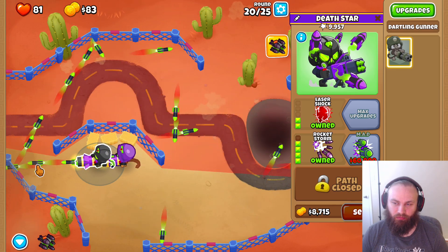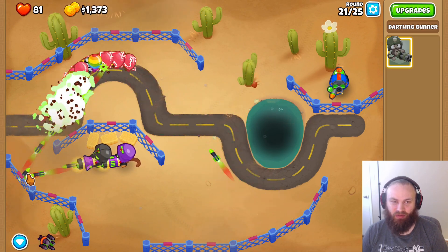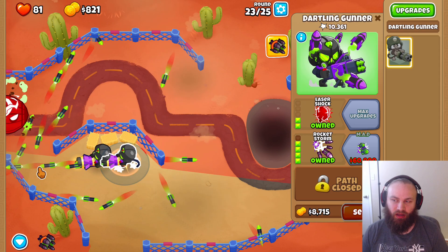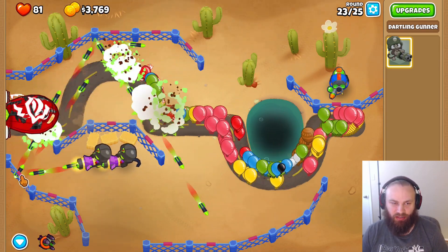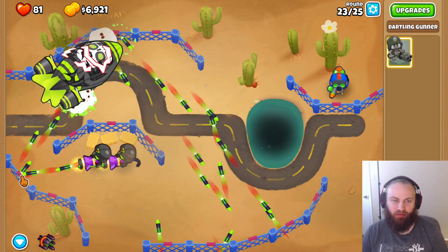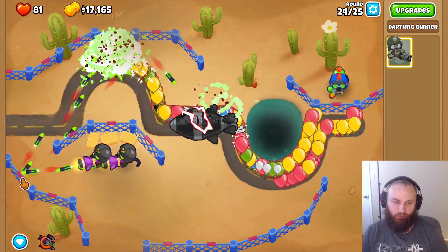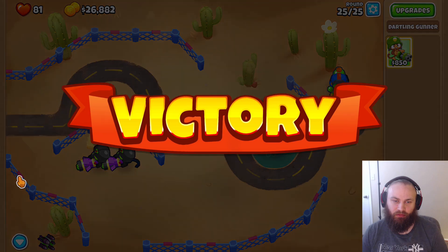Alright, we got rocket storm. DDTs are kind of scary — they pop right at the end. I think rocket storm does do something, but it doesn't do as much as usual because of the fence. Use your ability when you can. Alright, so we got the ZOMG here — try to keep the aim where the darts go straight up that curved path, and you'll be able to pop it. Use our rocket storm here. And the last round — DDTs. And there you guys go, have a good one.